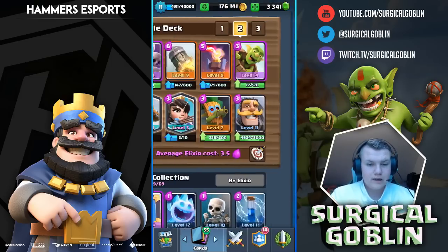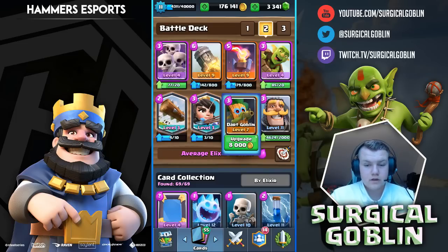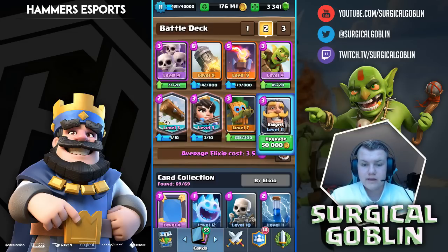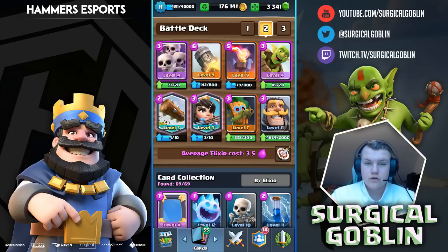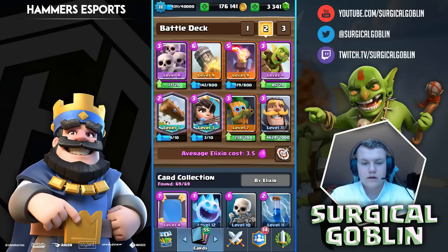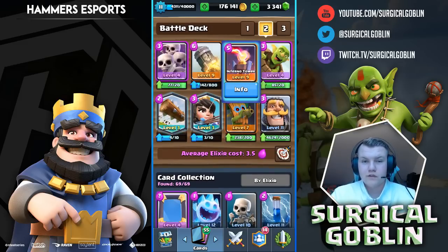I'll show the deck one more time. This is the deck — feel free to copy it. It's working really well. It has four log baits, a mini tank, and the knight is also really good against executioner. Inferno tower handles all the tanks, rocket to either get value or finish a game, and log is just a really good card. This was the episode — I really hope you guys enjoyed it. If you did, please leave a like, subscribe if you haven't yet, and I hope to see you in one of my next videos. Bye!